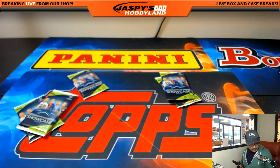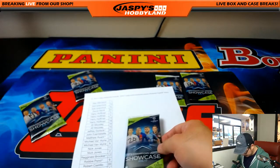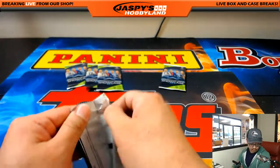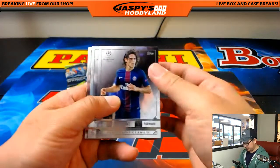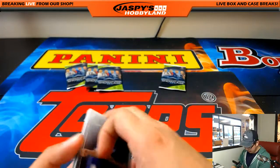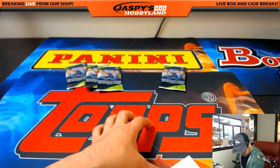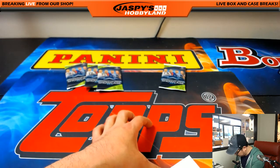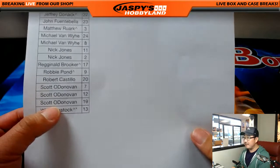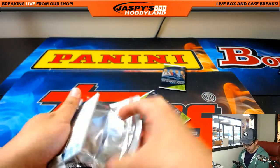All right, Rob, you're up next with pack 20. Scott has packs 7, 12, and 19. Bulldog Fan, you have pack 13. So for Rob, pack 20 — good luck. Edinson Cavani, Rafael — I thought there was going to be an autograph back there, Rob. Unfortunately not. I think we're looking for one more auto — it's got to be in there somewhere. There's three autos so far — we have not seen the fourth yet.